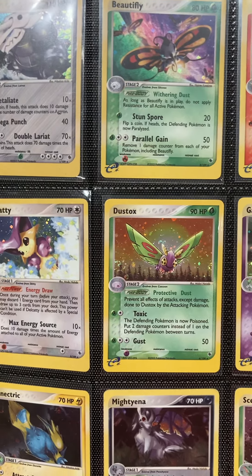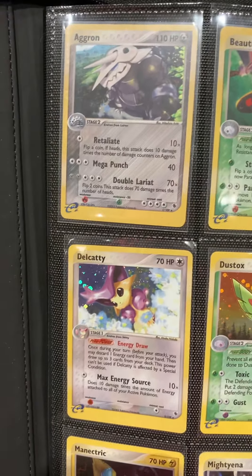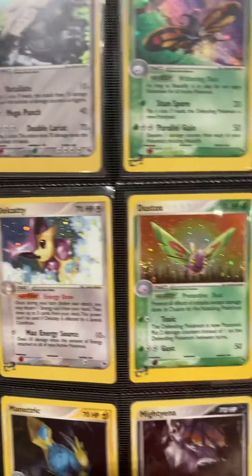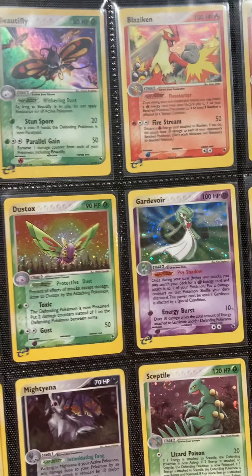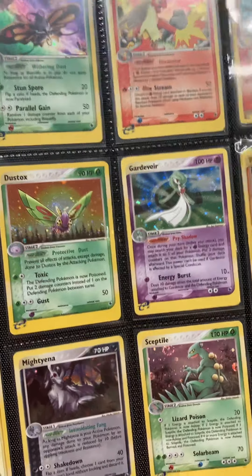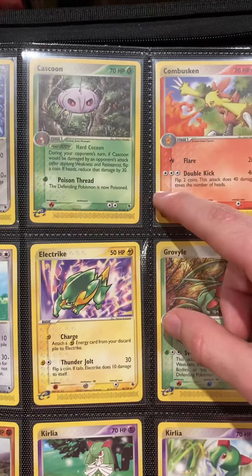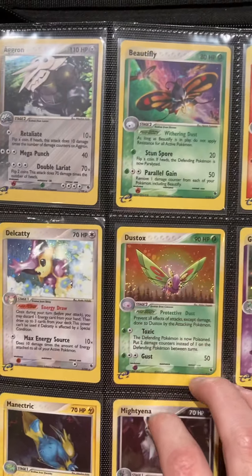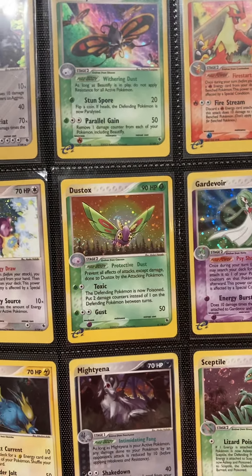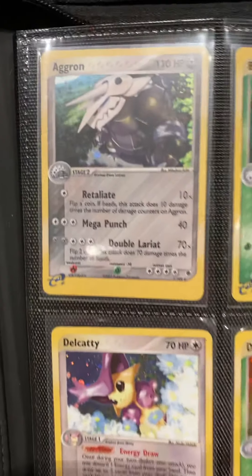It was the first Nintendo-produced set after Wizards of the Coast lost the license — Sky Ridge was the last, and EX Ruby and Sapphire was the first that Nintendo made. There were quite a few differences: the E symbol exists but there's no actual dot code on any of these holos. Usually they had little lines, which actually come back in the later EX era sets, but for some reason none of these have dot codes. However, the commons and uncommons do have dot codes — they only have the Pokedex entries, so they don't have the side ones that would allow you to play mini-games. That remains consistent for the first three EX era sets, and then once you go into EX Team Aqua vs. Team Magma they completely took them out, other than like four or five cards.